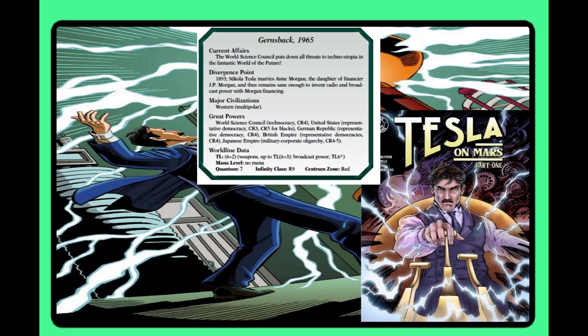Gernsback: Nikola Tesla marries Annie Morgan, and through that has a much better mental state, so he invents even more sci-fi technology and proceeds to change the world — the world ends up with a science council that puts down threats to the techno-utopia of the fantastic future. Interest is a five — I love this setting; it's advanced golden-age sci-fi, interworld diplomacy, and a cool Nikola Tesla premise, though it needs more pages to be truly fleshed out. Infinite Interest is a three — their rivals are occasionally messing with it and they want some of the tech. Player Impact is a two — there's definitely stuff you could do, but it's not set up for a lot of standalone impact without the GM coming up with additional content.